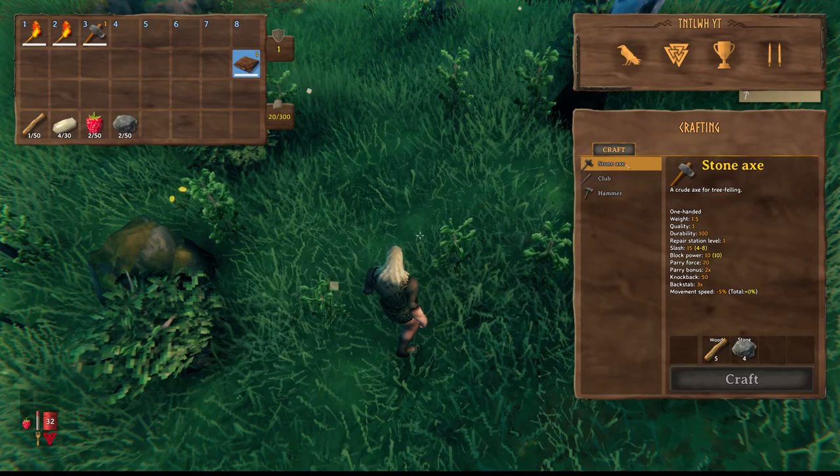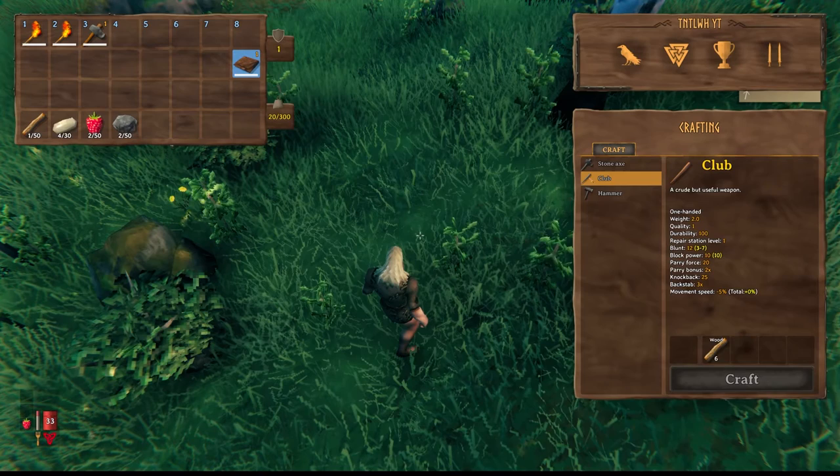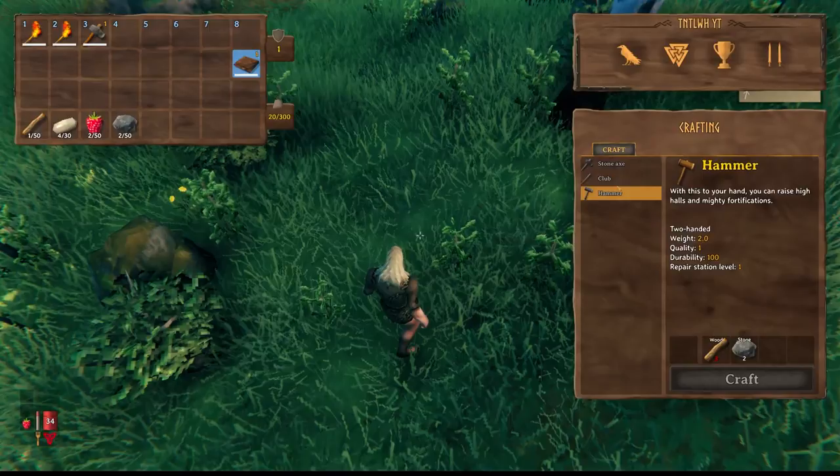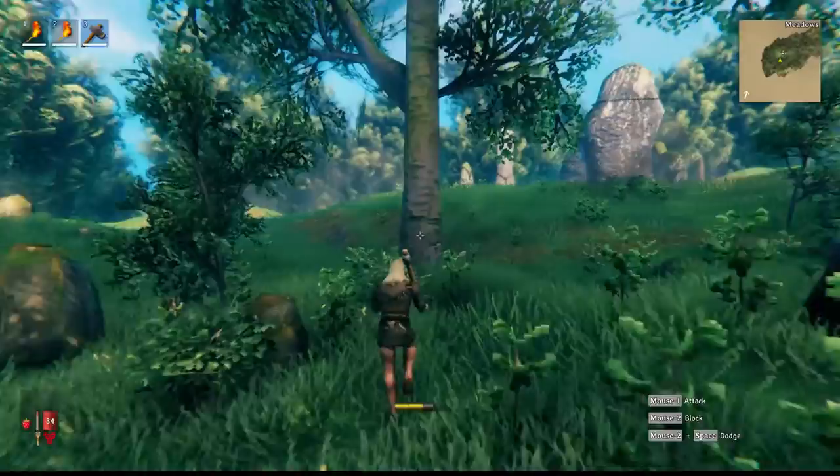I can make a club, a hammer - I usually don't do the club. I typically stick to the stone axe and hammer. I'd recommend getting your club skill up because later on you'll find maces and having that skill leveled helps. The mace is considered a club. I just need two more wood, and with my newly acquired axe we can actually chop some trees down.